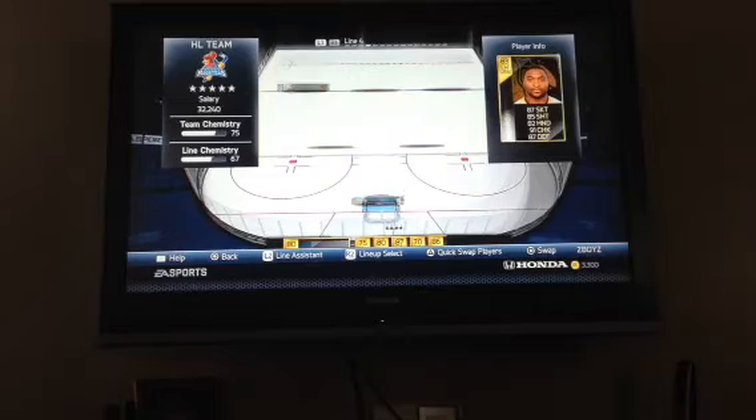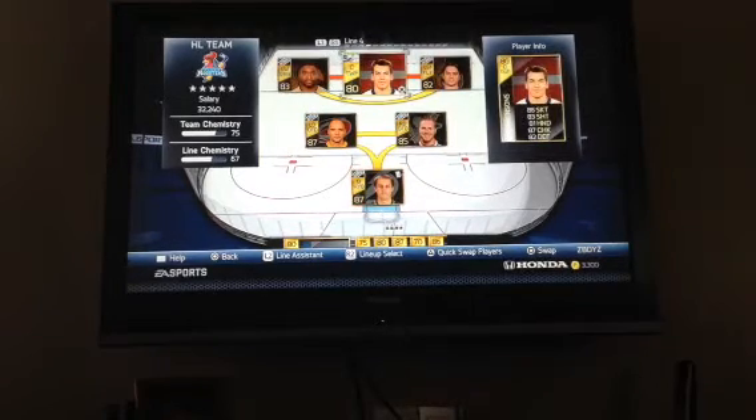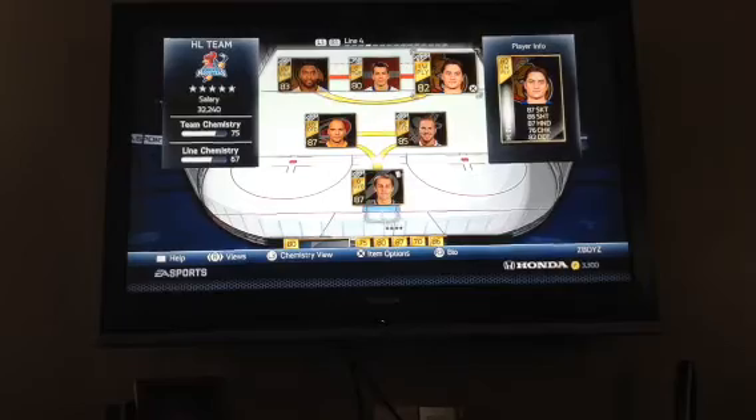On the fourth line we have the GOAT, Joel Ward, Grigginsons, and Matt Zuccarello.